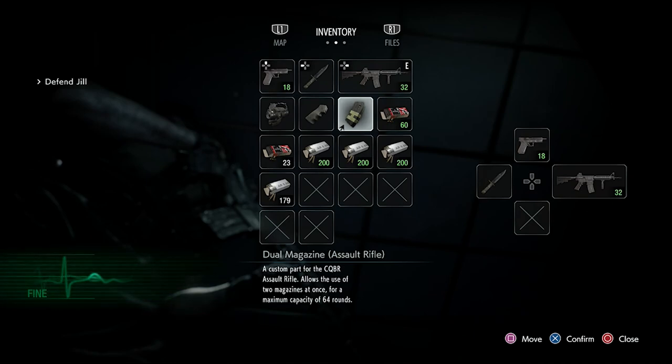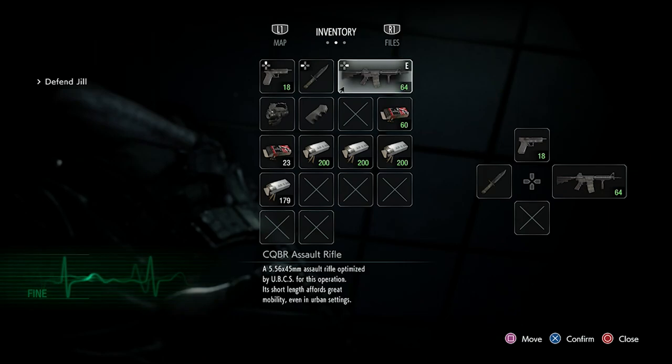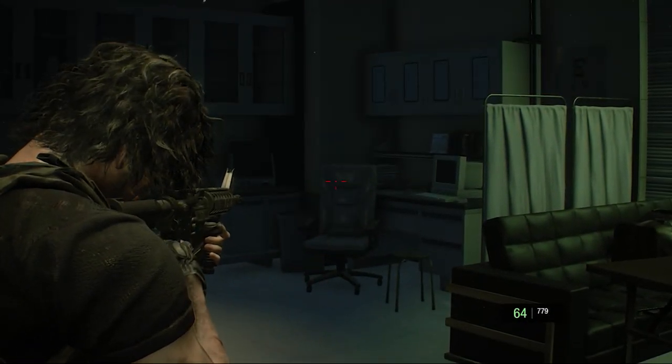Now let's try the Assault Rifle with just the Dual Magazine attached. None of the parts changed the description, it seems. You can see the Dual Magazines right there — just extra ammo now.